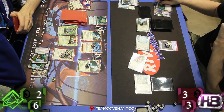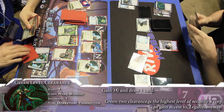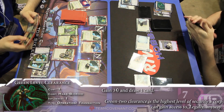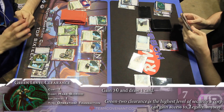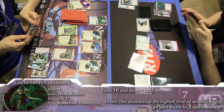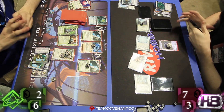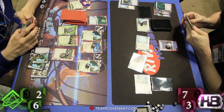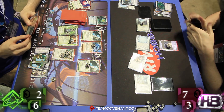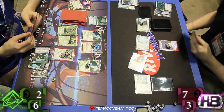And Jimmy drawing in — looks like he got a Green Level Clearance going down, gaining some cash and a card. And it's a bit of a race here — ultimately it favors Justin. With that SanSan now gone, we've already seen one Biotic Labor, so it's going to take a lot to score him out in time. Only three points — probably going to need to score two more agendas to get out of here. And Justin just needed to see one. Pretty insane.